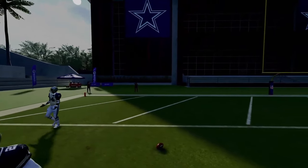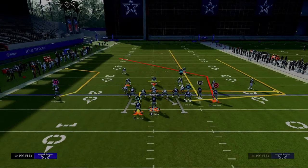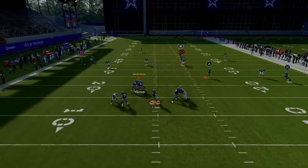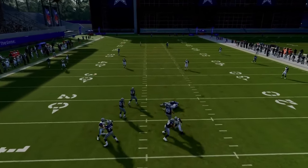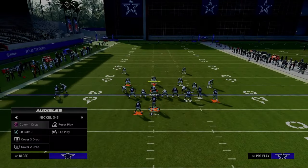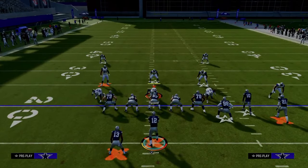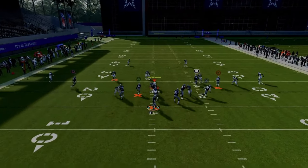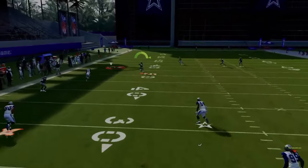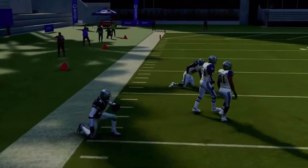Against cover four drop, it does a bit better of a job defending, but once the receiver crosses the face of the safety on the solo wide receiver side, you can hit it over the top. You'll need a little more time, but people running cover four are usually only sending three rushers, so wait for him to cross, pass late left, and with one juke you could have a one-play touchdown.